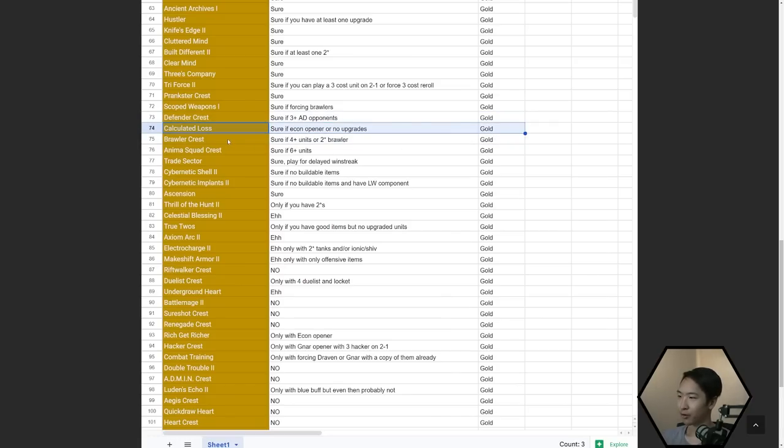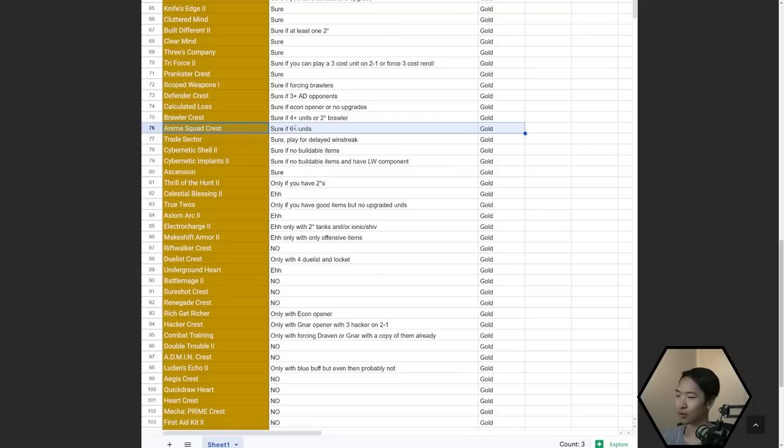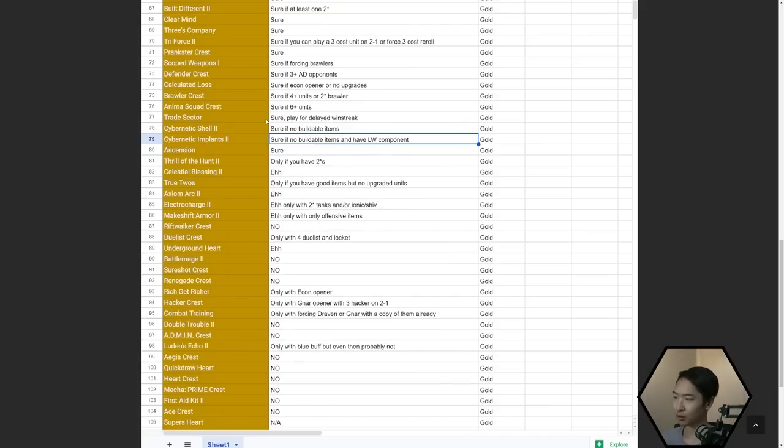Calculated Loss — if you have econ opener or no upgrades. Brawler Crest — only if you have four-plus brawler units or a two-star brawler. Anima Squad Crest — only if you have six-plus Anima units, or if you have a random upgraded damage unit — like if you randomly get a two-star Lucian at the start of the game. Cybernetic Shell and Implants — if you have no buildable items; only take Implants if you have a Last Whisper component such as Bow or Glove.